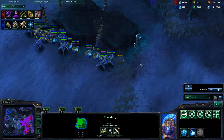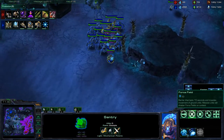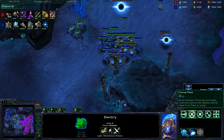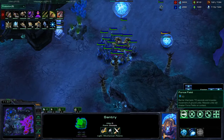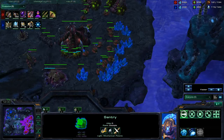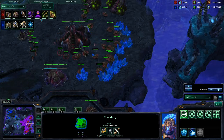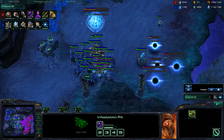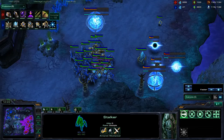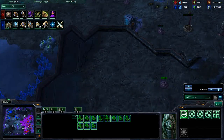We do see Axel moving out right now and he has a lot of Sentries — five, six Sentries, almost full energy. That is a lot of Force Fields — at least 20 Force Fields there. But he is just going to use that as fake pressure to kill that Ling and then expand, taking his third. We do not see a fourth yet for Crooked. However, he does have Burrow and Pathogen Gland, so he is going to be using Infestor play. He does finally start producing a couple of Infestors. In the meantime, Blink is almost finishing — just ten more seconds until Blink finishes for Axel.